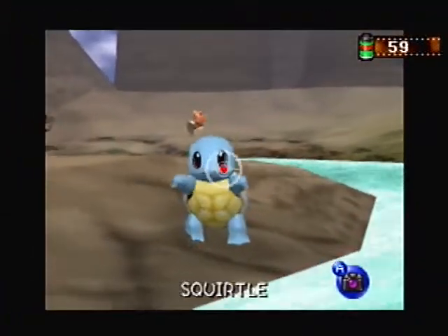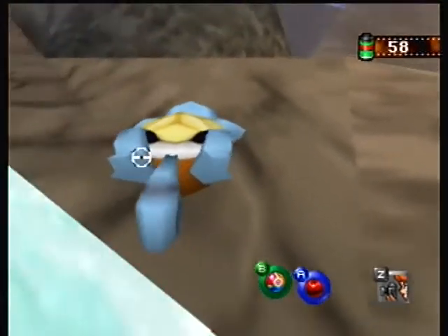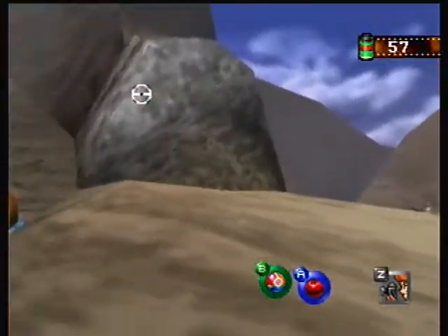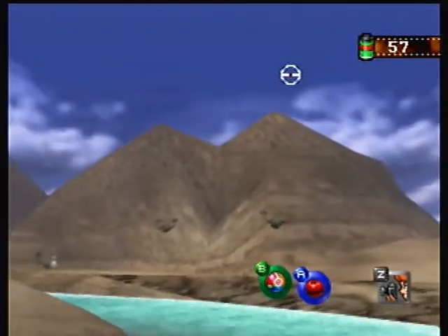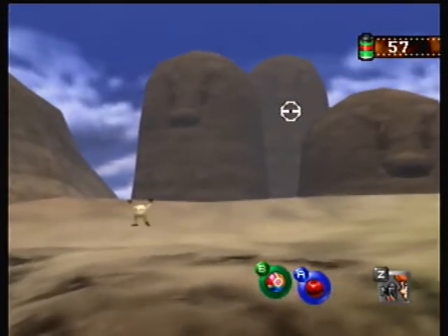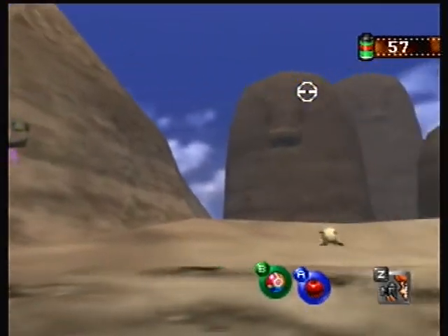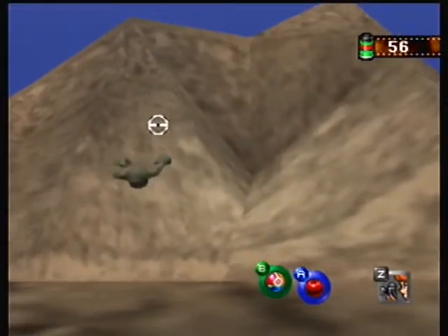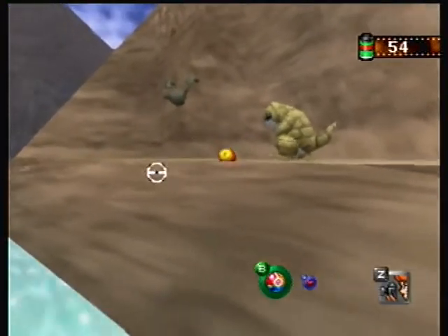Honestly, I don't know if doing this was an accident. Oh, I'm so sorry Squirtle. He comes right back — he's a trooper. We also noticed that these mountains oddly sort of look like Dugtrio. I want a better picture of a Geodude. Like that one — that one was nice.